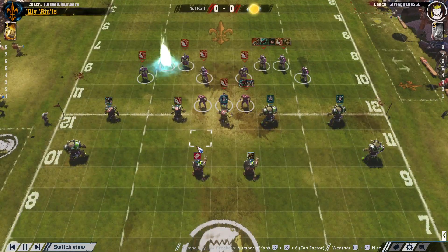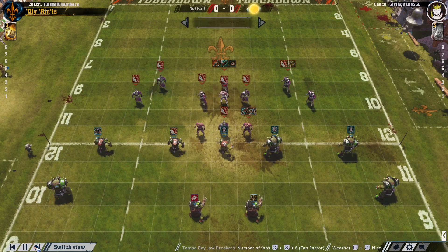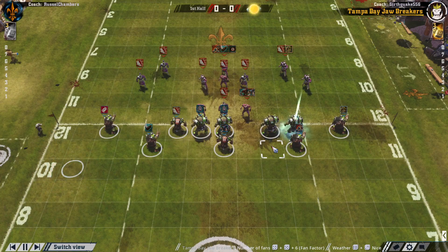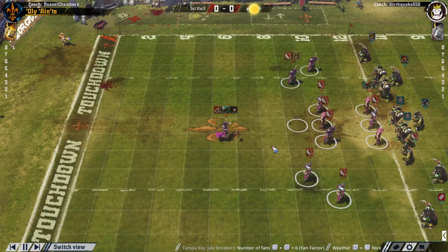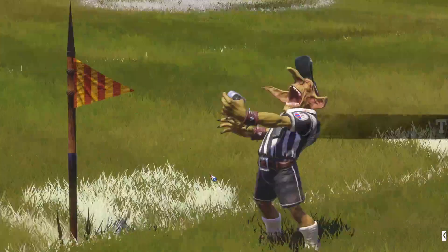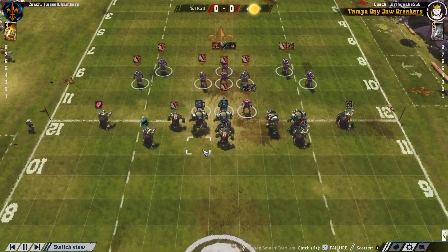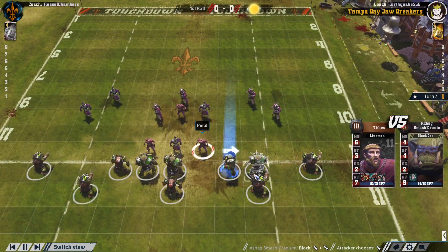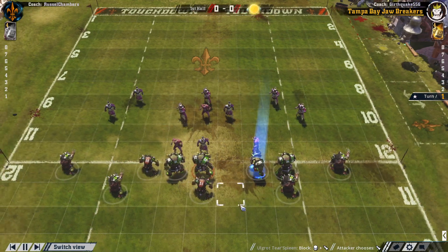First of all, I set up against Earthquake. Instant touchback — orcs get to keep the ball where they want it. They decide to give it to a black orc, which is fine, but if you're going to give it to a black orc, give it to the one that's unmarked.